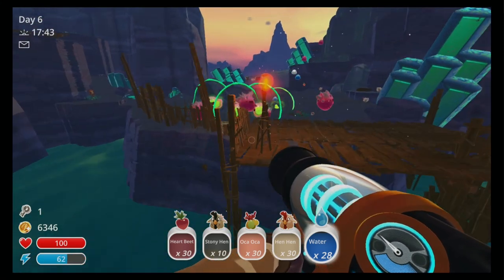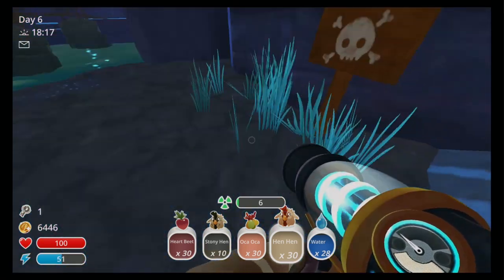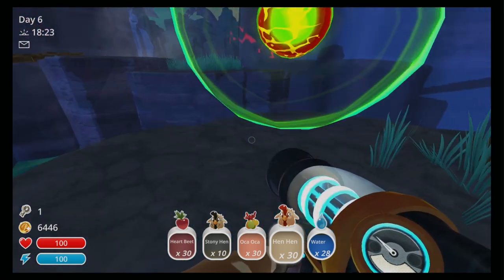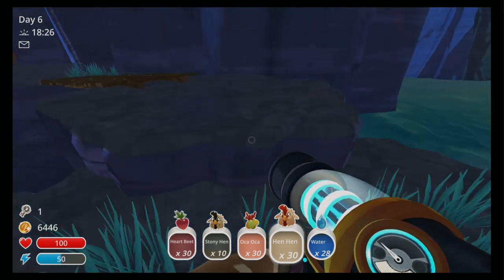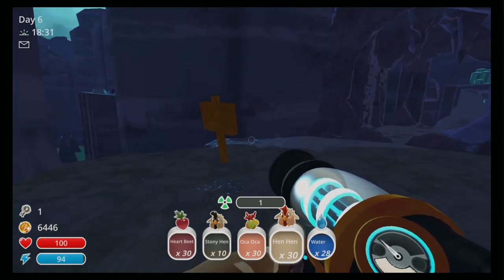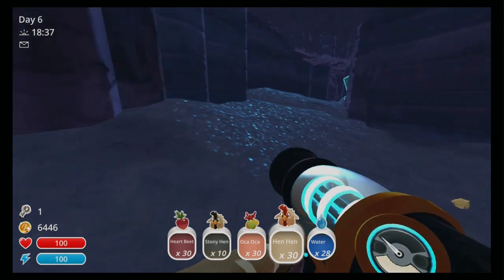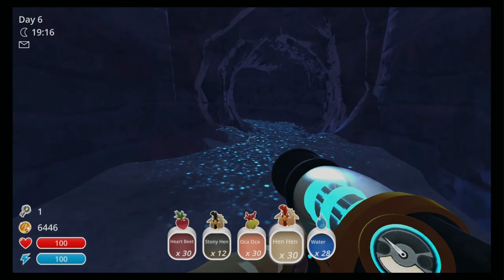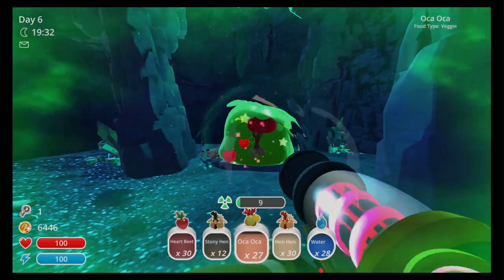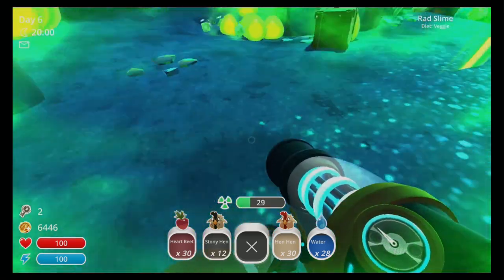We'll make our way carefully across this bridge here and veer off to the left and go through here very carefully. There will be some feral slimes that are going to pop out of the ground, so we're going to leap from ledge to ledge and cross this bridge and go through this cavern. Then we make a left, and again at this crystal we'll make another left and travel on down here. There he is — we fill him up with Oka Oka's and now we have our first slime key in the Indigo Quarry.